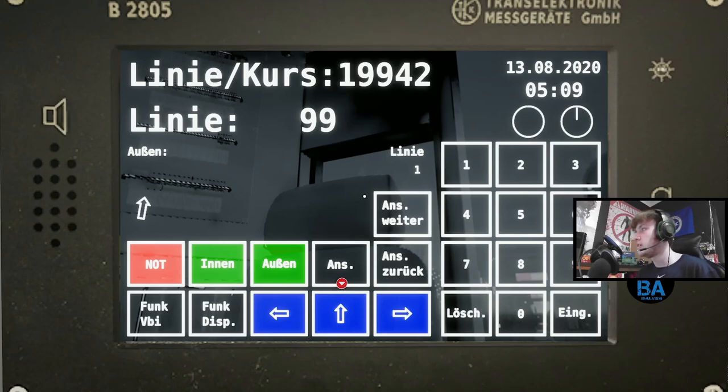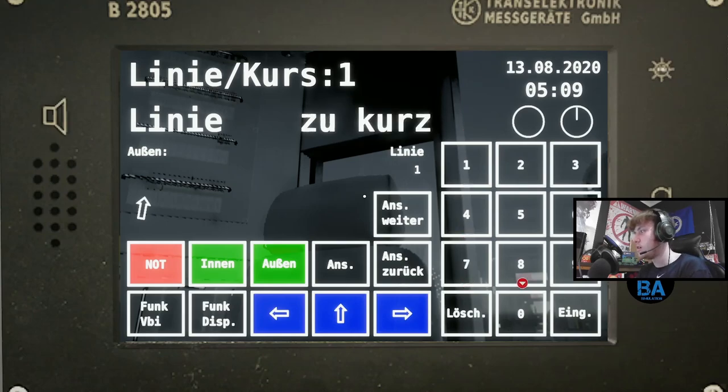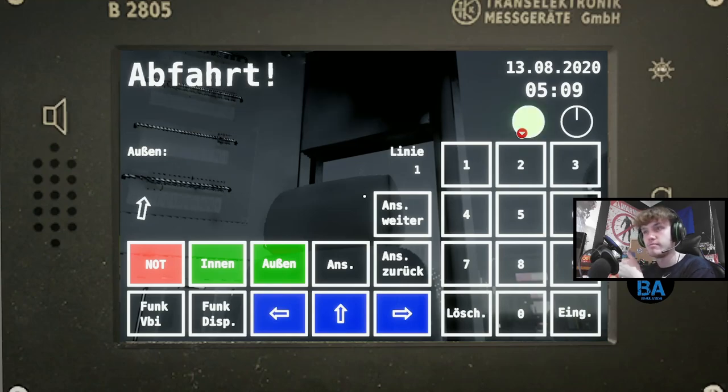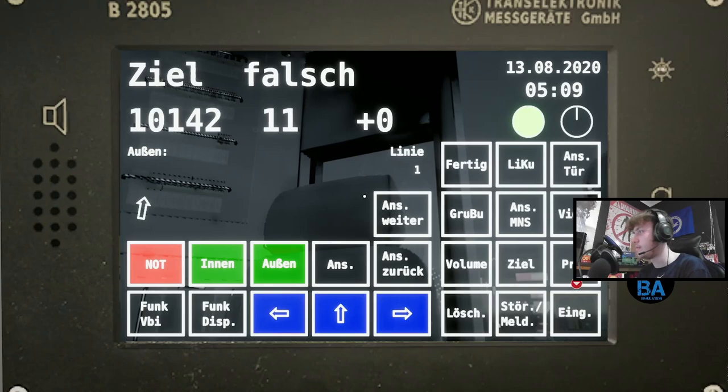The line most people will probably start on is Line 1. You can already see it says Line 1 on there, but we're going to type the number in. The code is 1-0-1-4-2. You can see Line 1 has now shown up on there - good. Press enter, and that basically means 'start'.